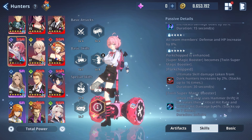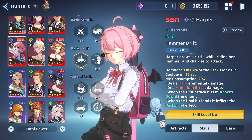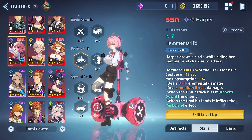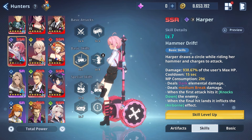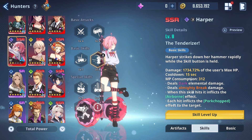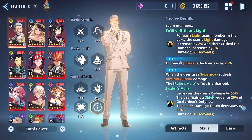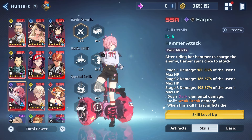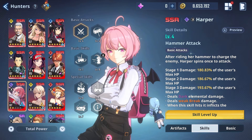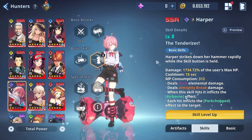Twin Super Magic Booster: when the user uses Hammer Drift, it increases their critical hit rate and damage by 6 percent, stacking up to 7 times — for a max 42 percent increase to crit rate and crit damage. Honestly, this is pretty broken for a breaker character. Harper even gets almighty break at advancement 0, whereas a character like Gogan doesn't get almighty break until advancement 3. It's very interesting to see a dark-type character get almighty break essentially right out of the gate.